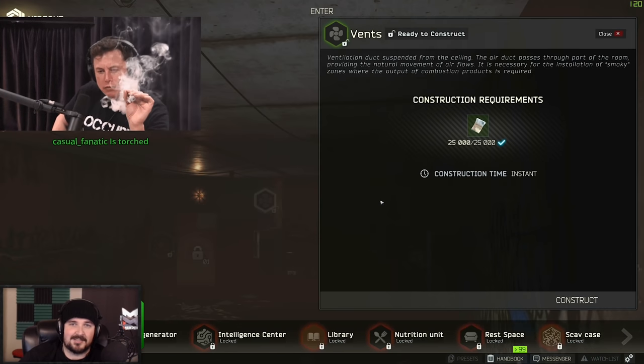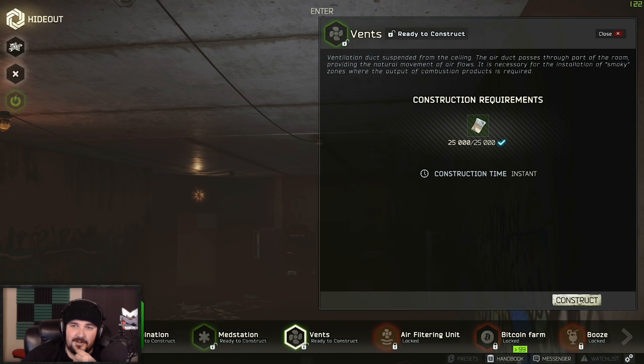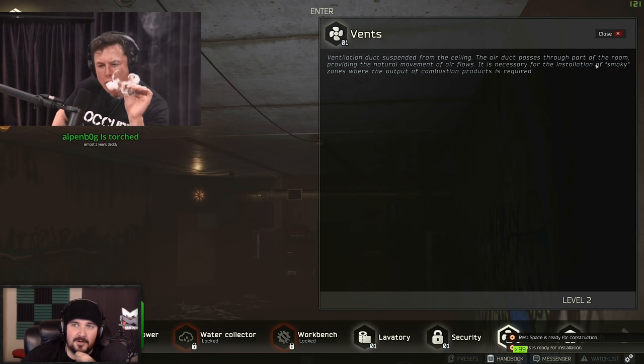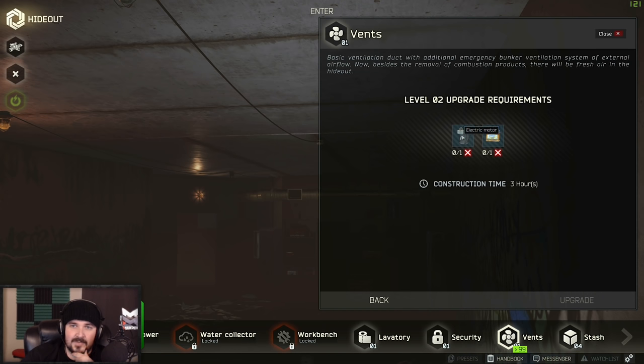So then we got the vent system — in case we fart. 25 G's to get this going. The air duct passes through part of the room providing natural movement of air flows. Smoky zone.